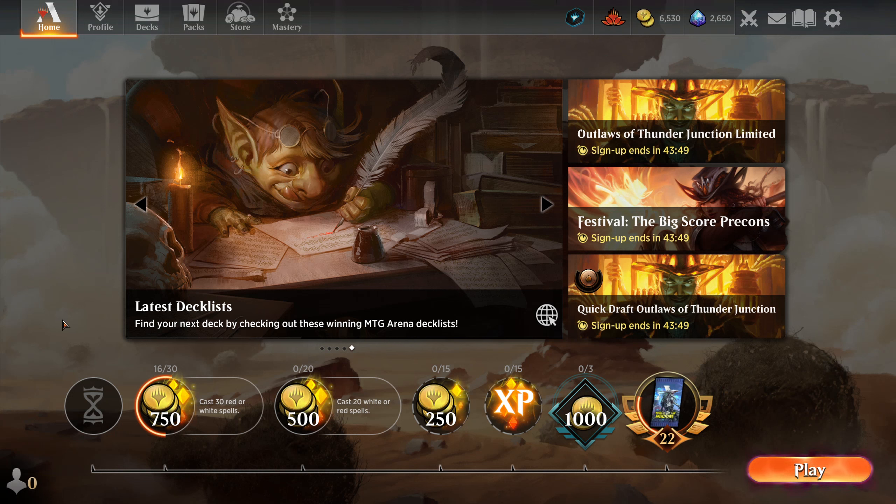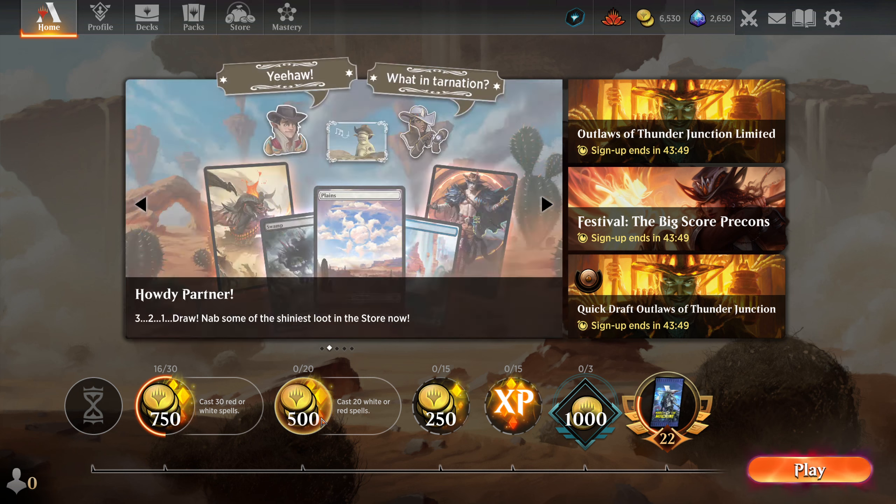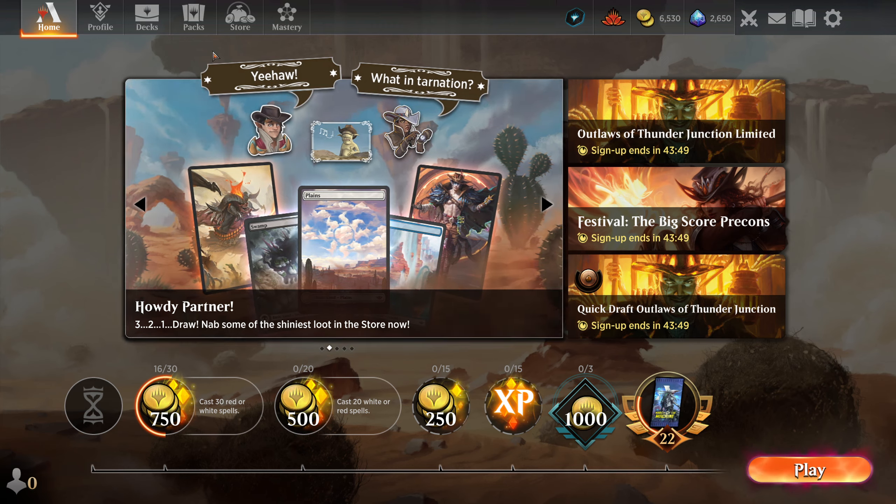Hello there and welcome to another episode of Daily Magic. My name is Slither and Knight and I am so happy you could join me. Today's new daily quest is to cast 20 white or red spells. Previously it was to kill 15 of our opponent's creatures, so I prefer not to do that. It kind of pairs nicely with the other one - I find that really funny.